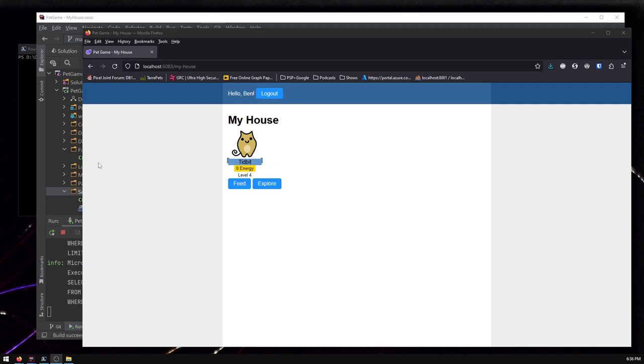Hello internet! I'm here with another pet game update, and today I want to add achievements to the game because achievements are fun. I'm only going to show you the basics — logging a player action such as feeding or exploring, counting up how many times you've done it, and giving you achievements for hitting milestones like 10, 100, or 1000 times.